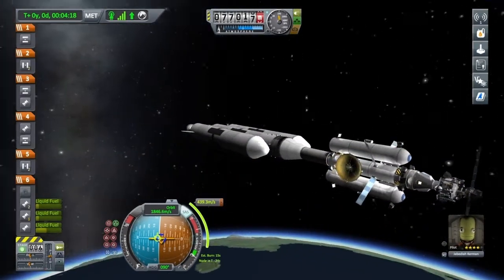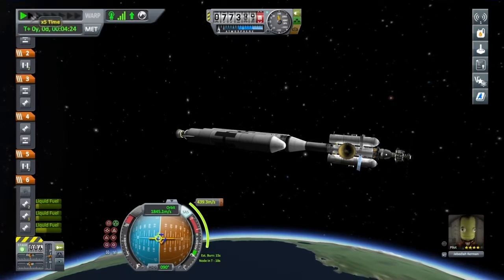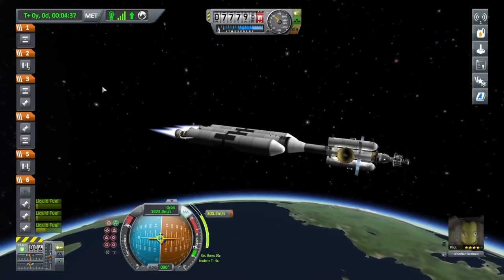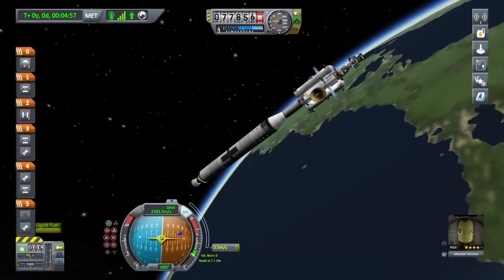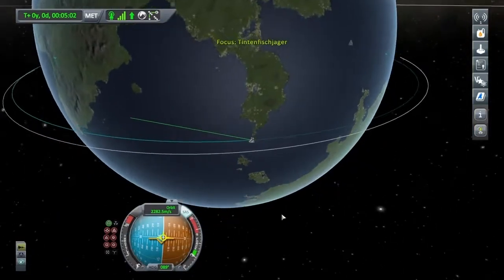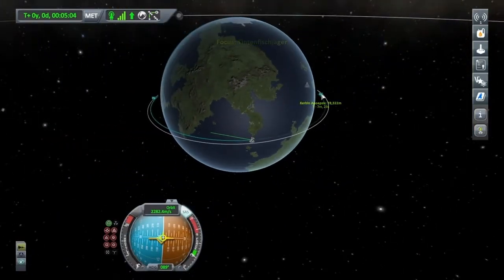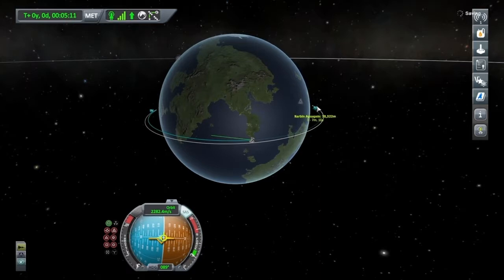Let's just fast forward up to that manoeuvre node and get orbital. Let's go onto the map screen and make sure everything's okay. 78 and a periapsis of 77 — not too bad, nice and circular.